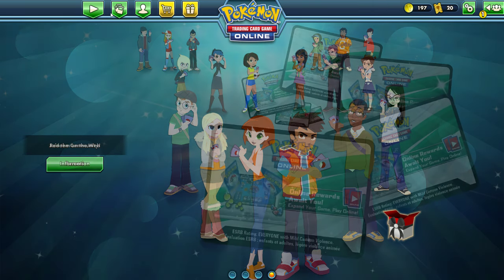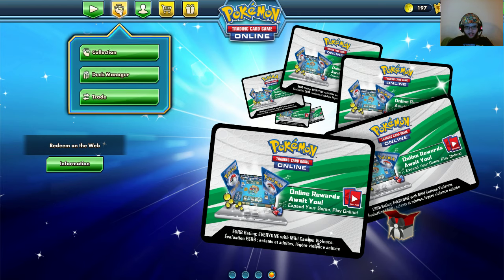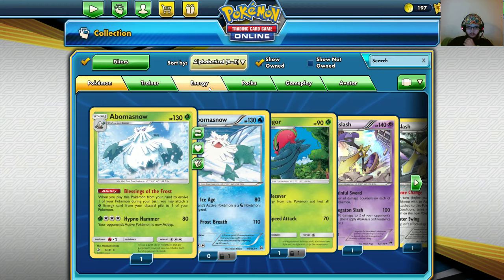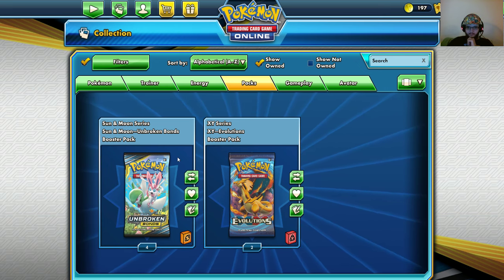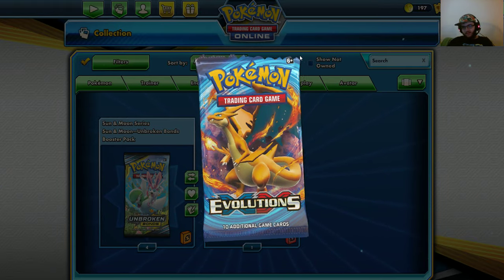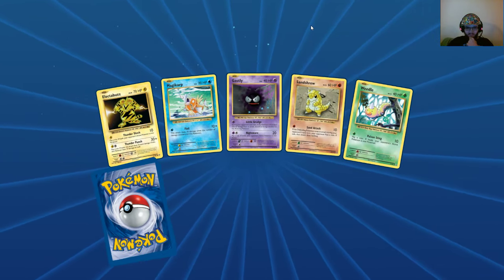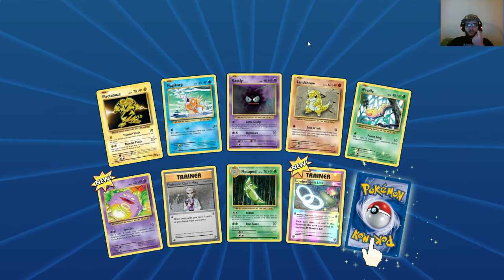What's up guys and welcome back to a Pokemon Trading Card Online pack opening. Today we are opening two Evolutions and four Unbroken Bonds. I'm going to start with the Evolutions because nobody really likes Evolutions anymore at this point, or the other set they shoved in every collection box — I think it was Steam Siege.